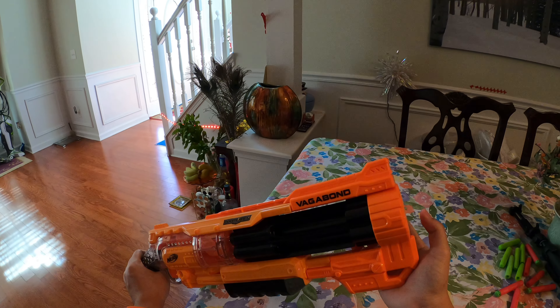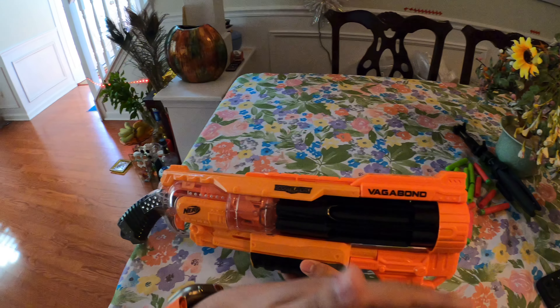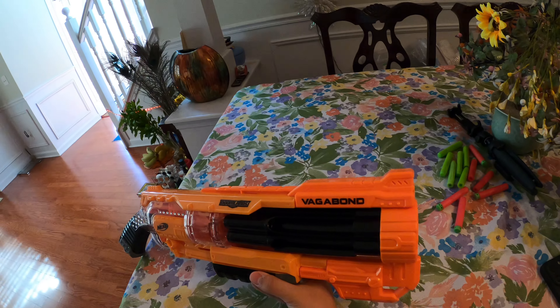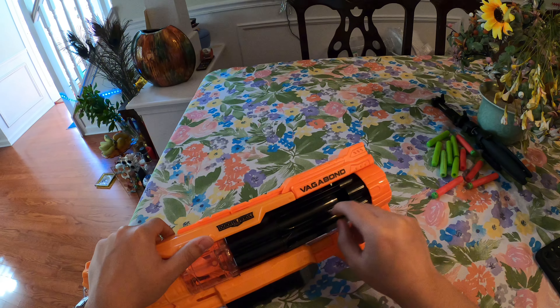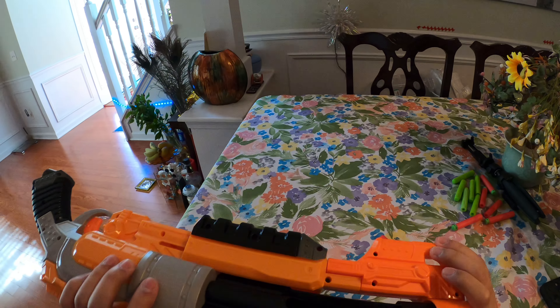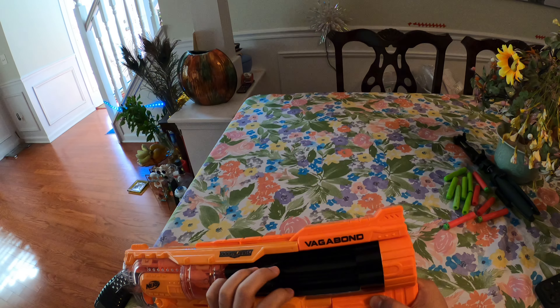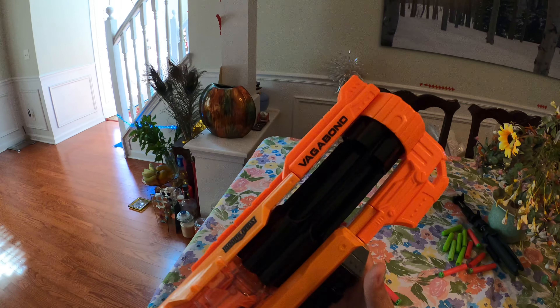To the back is the cylinder, which is where you load the blaster. You can take one of your darts and push them in there very simply. It's open on both sides so you can load from either the right or left. The cylinder also spins pretty freely so you can pop all the darts back in, which is awesome.